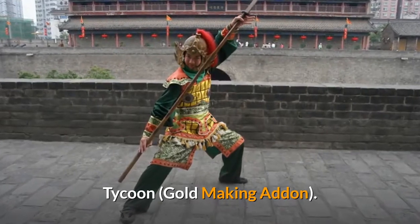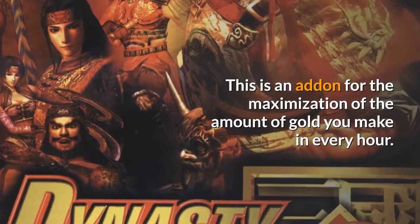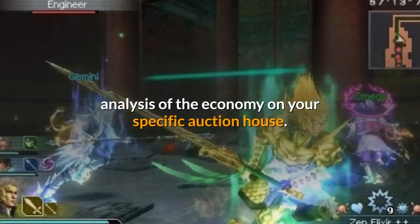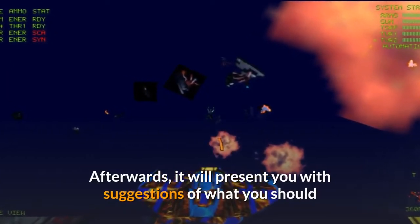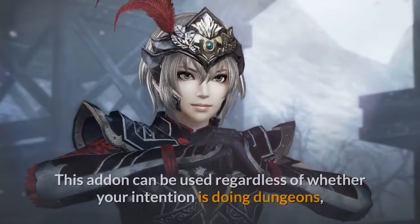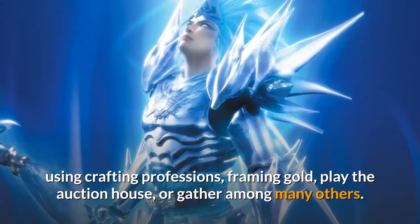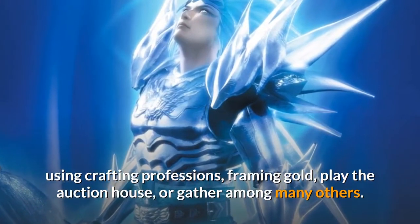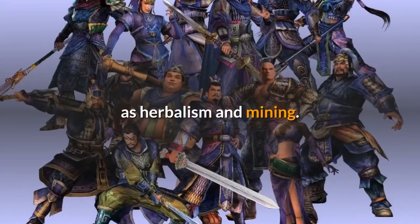Gold Making Add-on. This is an add-on for the maximization of the amount of gold you make in every hour. Tycoon is able to do this by first making an analysis of the economy on your specific auction house. Afterwards, it will present you with suggestions of what you should do to have the maximum gold amount based on your findings. This add-on can be used regardless of whether your intention is doing dungeons, using crafting professions, farming gold, playing the auction house, or gathering, among many others. It even shows you the best routes for gathering things such as herbalism and mining.